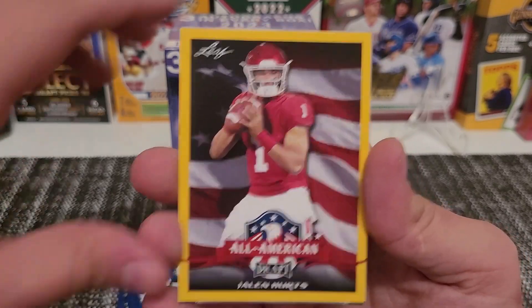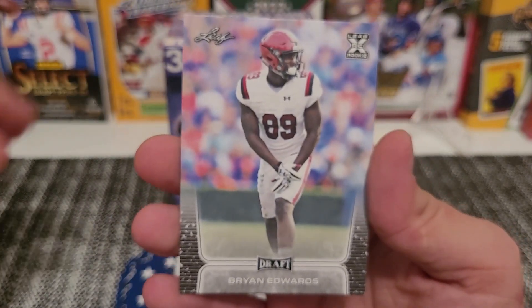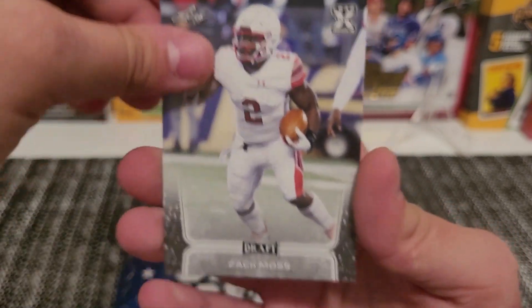That yellow border with All-American looks nice. We also got a Jalen Hurts, a Brian Edwards, and a Zach Moss in that pack.